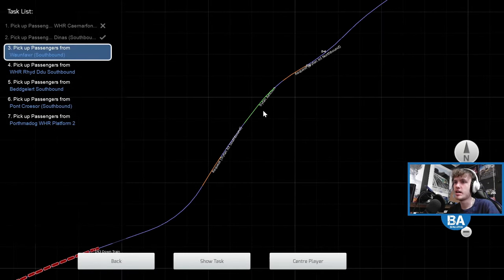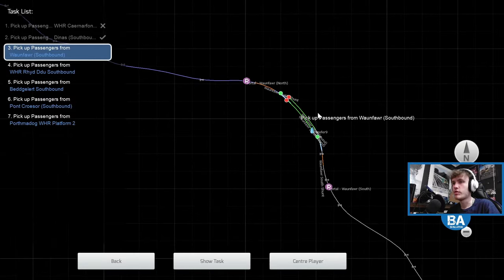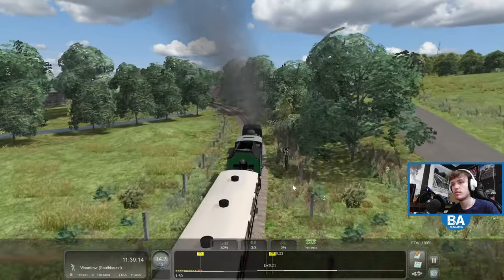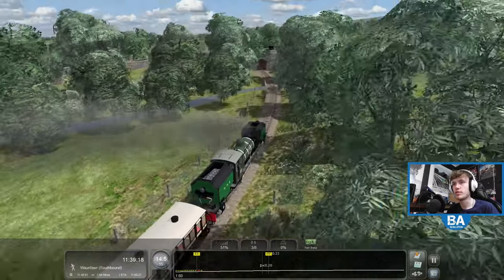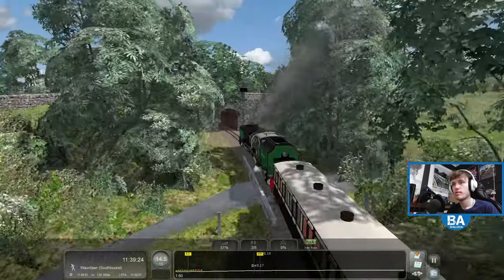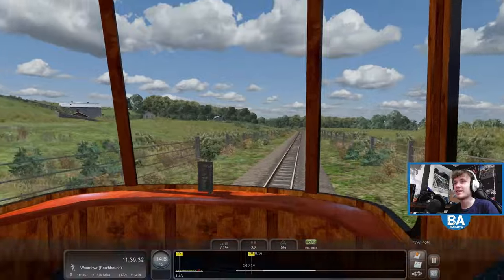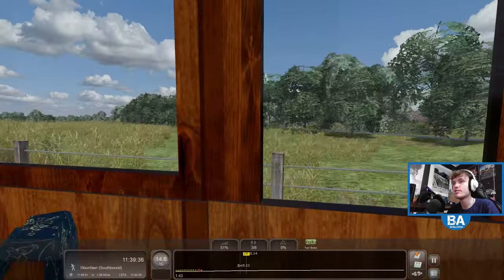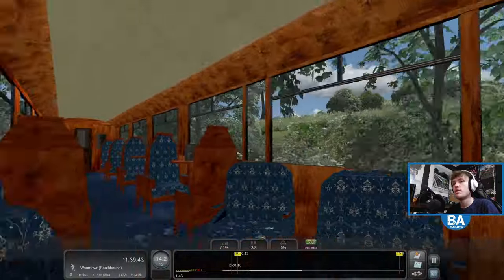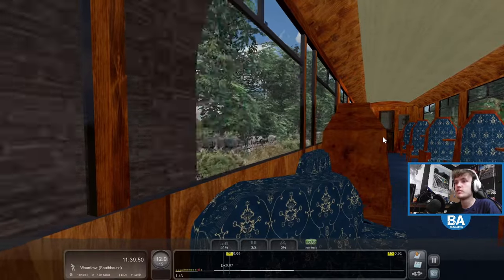We're coming up to Waunfawr - 15 miles an hour, it seems to flatten out on the other side. Look at the observation car - look how nice this is. It really is a well-done route scenery-wise, and £11.99 for all this is just crazy. You could very easily pay 30-odd quid for this - it's almost like a private project - but it's £11.99.